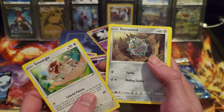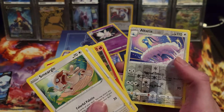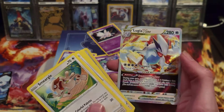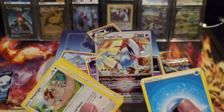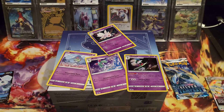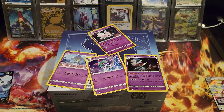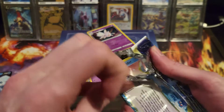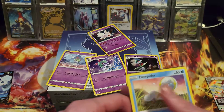Next pack: Smeargle, Ferroseed, Fletchling, Snorunt, Vulpix, Reverse Altaria — oh and Lugia V-Star! Wow, I haven't actually pulled this yet so that's awesome. Nice — I've just got the standard Lugia full art left to pull then, because the odds of pulling the ultra rare are ridiculously low, let's be honest. And then there's the gold and rainbow on top of that as well.